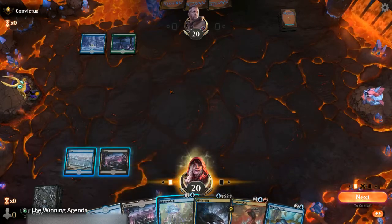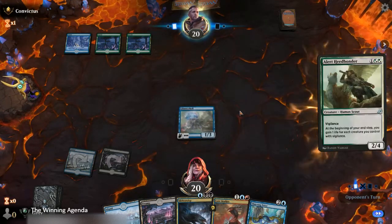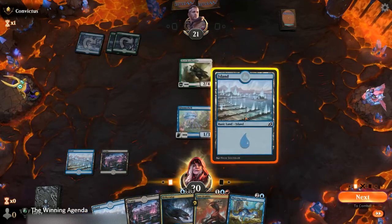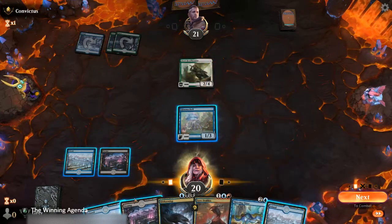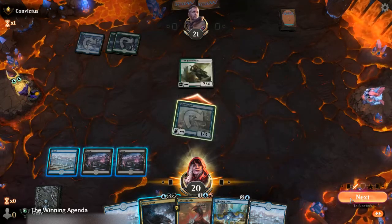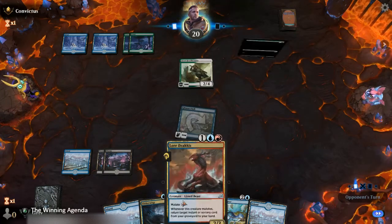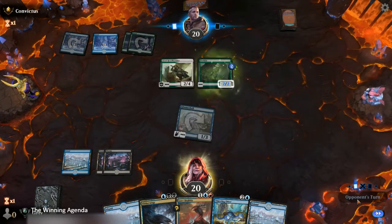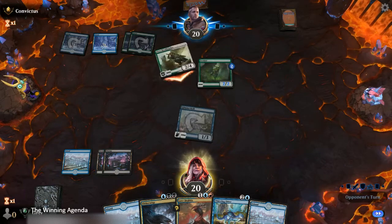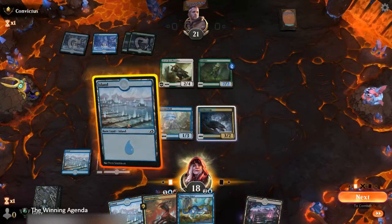We'll get that Glimmer Bell out there. I think we'll play the swamp and play the Slitherwisp at the end of their turn. We'll attack them — I'm okay taking a couple of damage here, but I don't want to let their life total get out of hand. Fertilid goes down. Slitherwisp out there. Not exactly what we want to be seeing here.